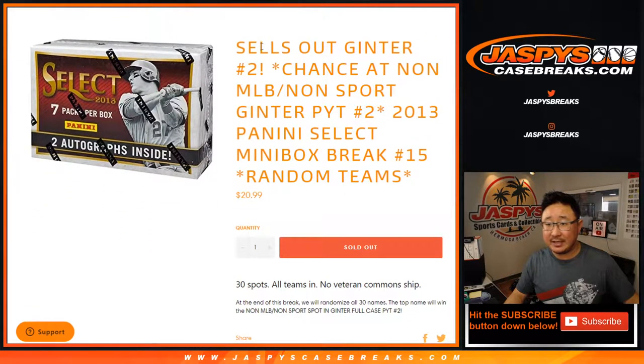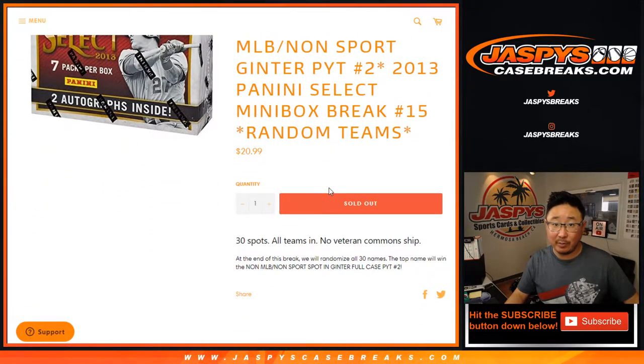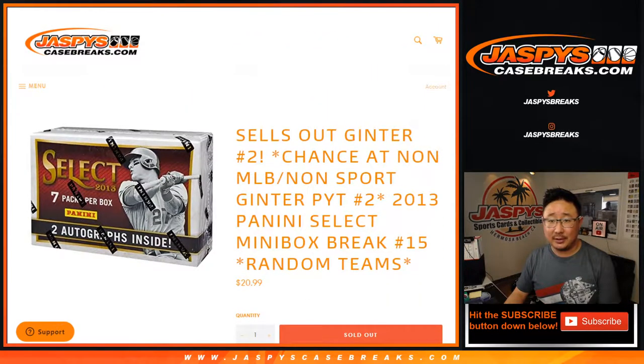Random team break number 15. This sells out Ginter because at the end of the break, we're going to re-randomize everybody's names. The top name is going to win that non-baseball, non-sport spot, which is like a $550 value, somewhere around there. It's a lot — it's good stuff.